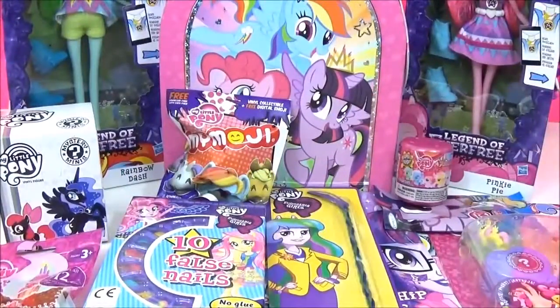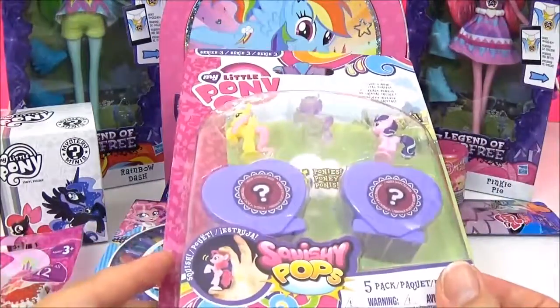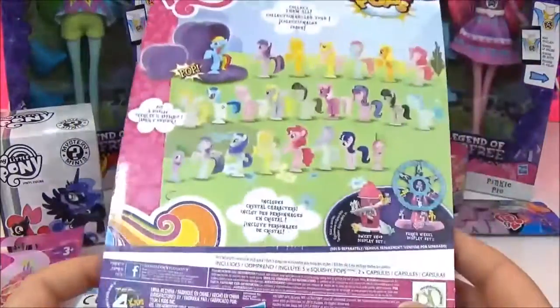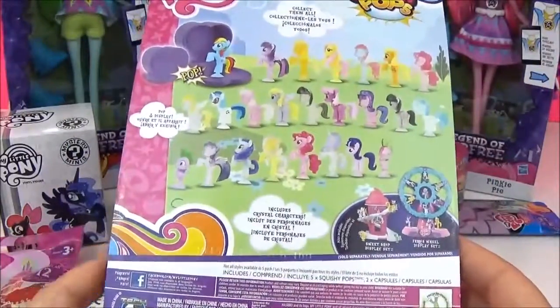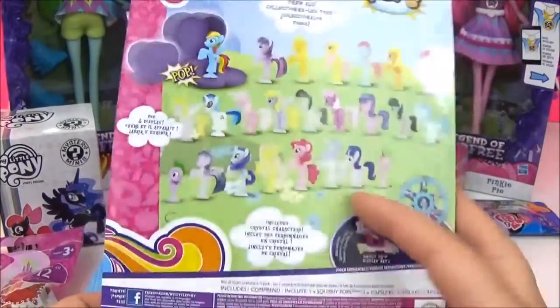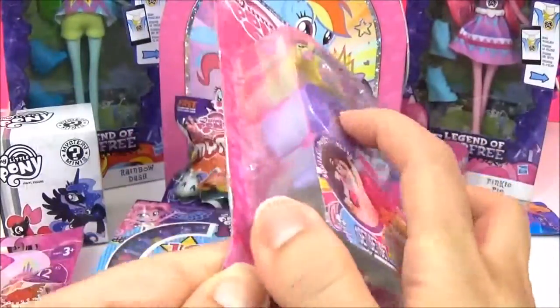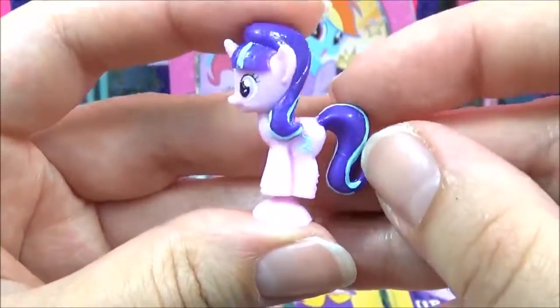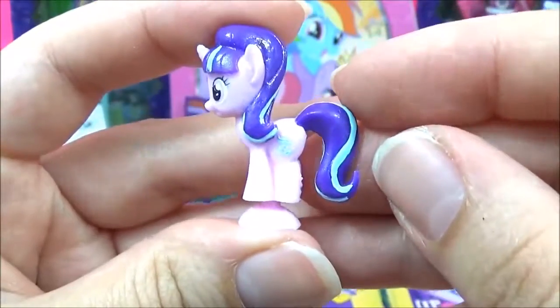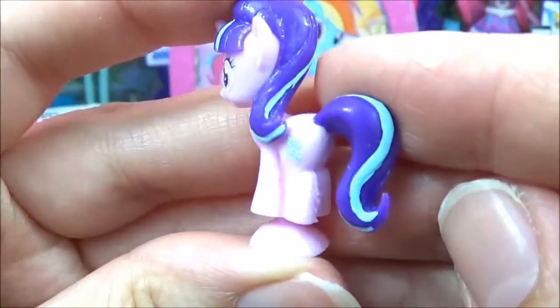Those are some seriously awesome surprises! I don't know where to start! I think I'm going to start with these Squishy Pops. Now I've opened a lot of these Series 3 Squishy Pops and I don't seem to have any luck getting Starlight Glimmer. So I just bought one that had Starlight Glimmer already, so let me open it up and get a closer look. I finally got the regular Starlight Glimmer and she is looking super cute!